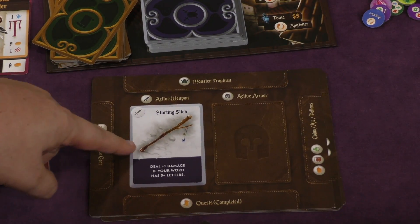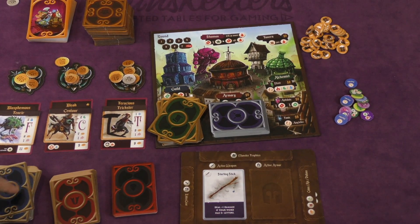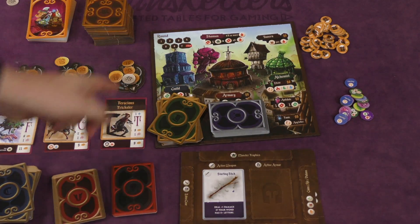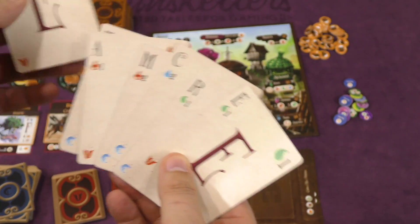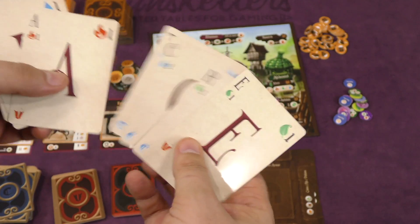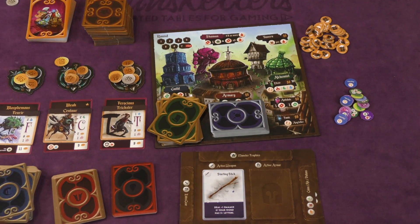Each person also has a starting stick — deal plus one damage if your word has five letters. Players will start with a handful of four consonants and three vowels from two different piles. At the beginning of each round — and there are going to be seven rounds over the course of the game — you are first going to create a word. So I can create the word 'tame,' or 'meet,' or 'create' — C-E-R-A-T-E. Everyone is going to be making their words at the same time.